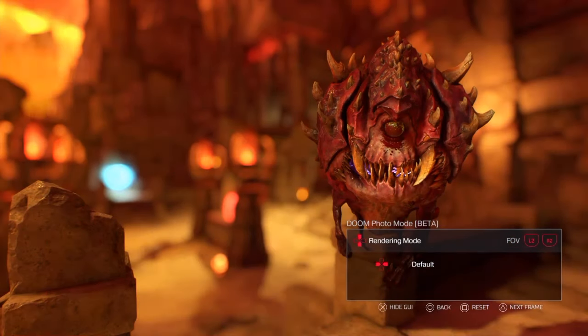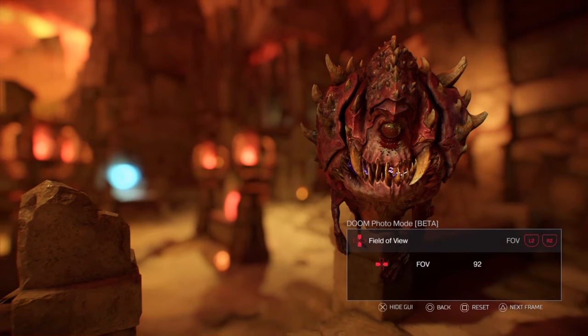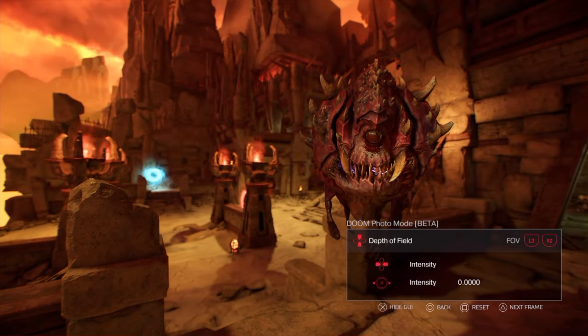So first of all you have a few rendering modes like cinematic, gritty, and just default — you can switch around with those. Then you have the film grain, you can intensify that like here. Then you have the field of view, you can zoom in and out. Then you have the depth of field so you can make everything in the back sharper, like that.